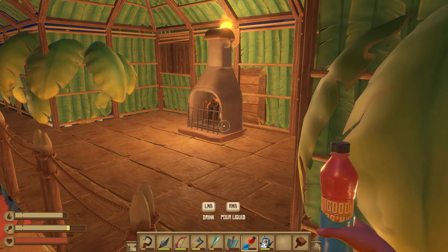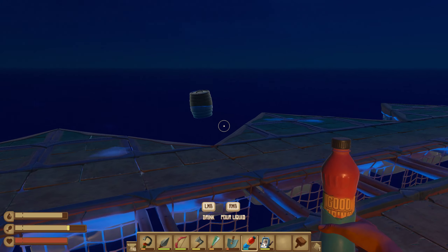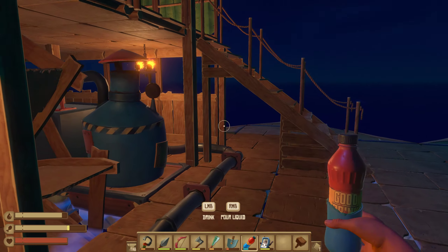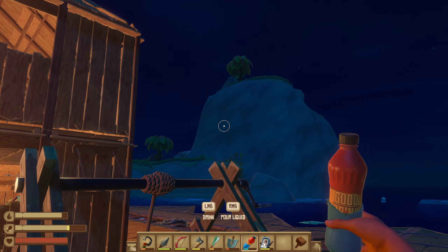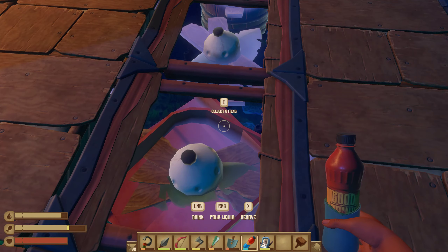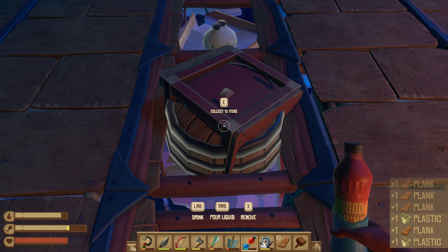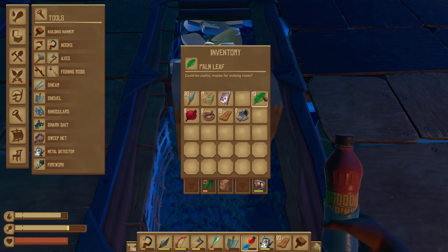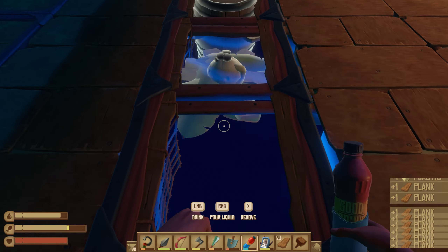Hi guys, welcome back to an episode of Raft. We did some stuff from our last update and this episode I kind of want to build that engine control thing. I'm right next to an island actually, and there are new things - these boxes. It used to be only the big barrels, but now we have some weird boxes like shipping crates, and from them we can get a lot of stuff.